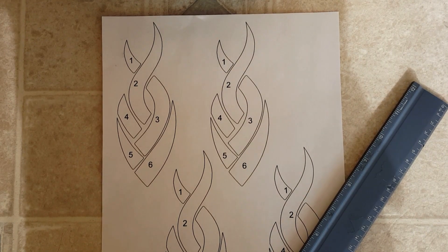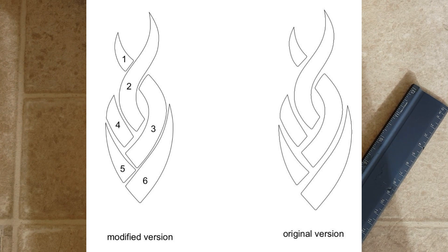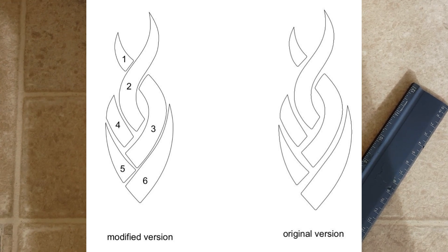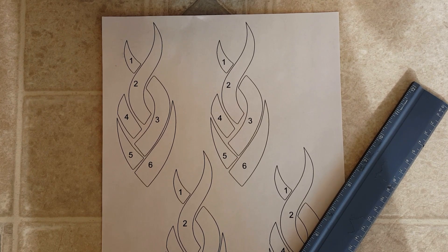I did have to modify the original image a bit. On the right is the original image, and on the left is the modified version. The reason I had to modify it was because the gaps on the original are too large for stained glass. Even filling the gaps with copper wire and solder, the solder would still melt out the sides. All I did was move the pieces closer together and close or eliminate the gaps. While there are still gaps, the larger ones are confined and won't melt out the sides. I could have made this middle gap out of glass, but I wanted to see if I could fill it with wire and solder and still look good.